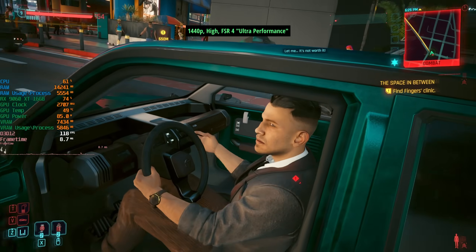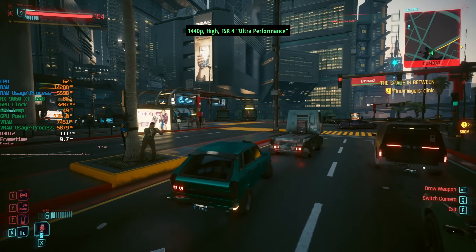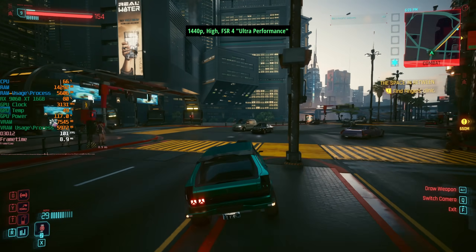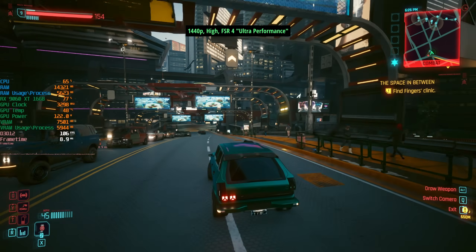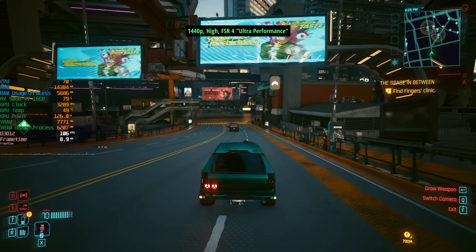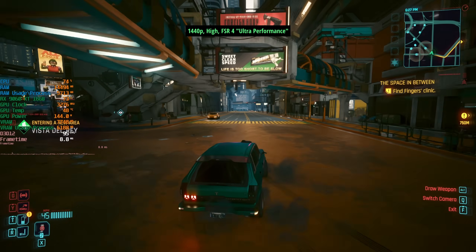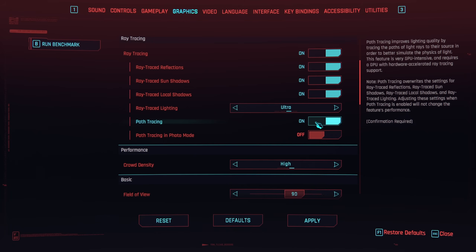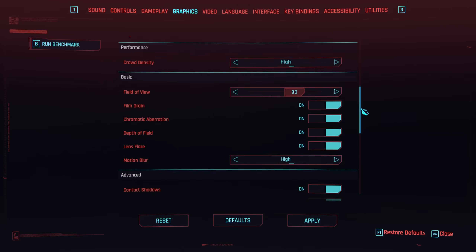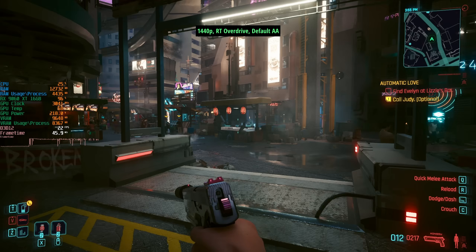We are running into some CPU bottlenecking here though and dips below 100 FPS were frequent. This is unnecessary with the 9060 XT 16GB but it's certainly fun to mess around with. I don't know why my brain always goes straight to destroy the graphics mode, but here we are. Now that we've descended into the chaos of running Cyberpunk at 480p we may as well turn the visuals way up. The RT Overdrive preset includes path tracing and looks amazing, but even at native 1080p the 9060 XT will struggle to hit 30 FPS.